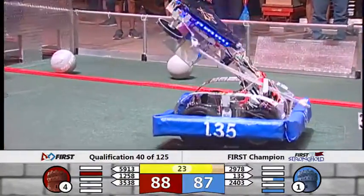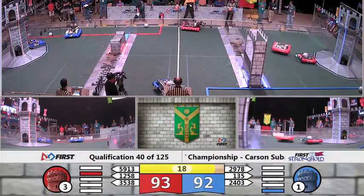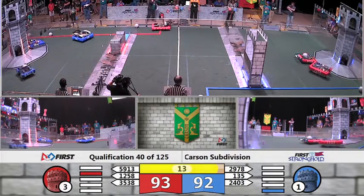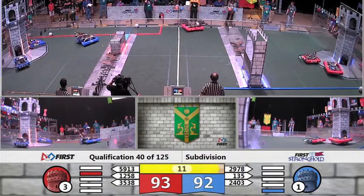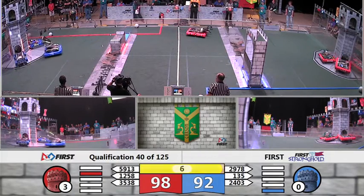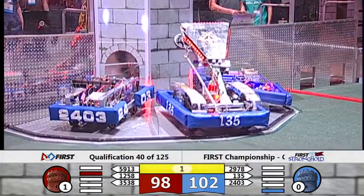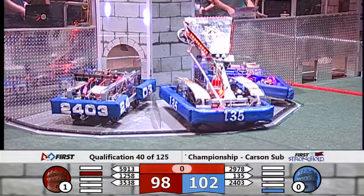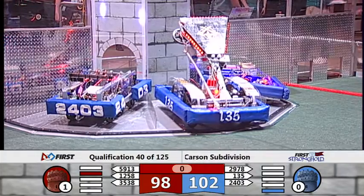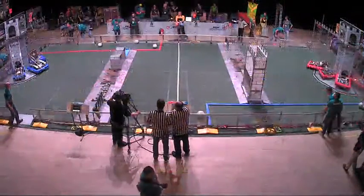Thirty seconds left, one point still separating the alliances. Pen Robotics scores, giving them a bit more breathing room, but one point still separates with ten seconds to go. Robojackets attempts a last-second score, but Pen Robotics responds very quickly. All three Blue Alliance robots challenge in the final seconds, though Patriotics is not able to make it to the banner — that right there could be the difference in a close match.